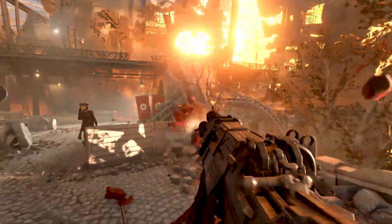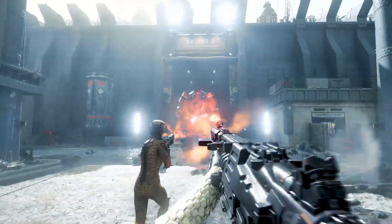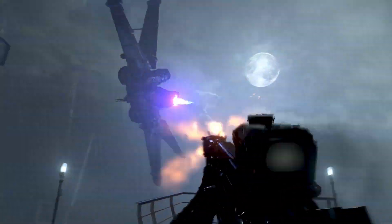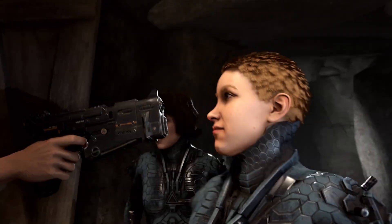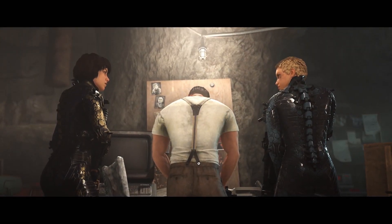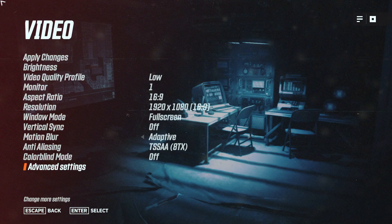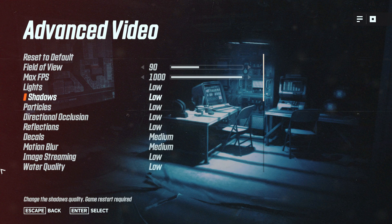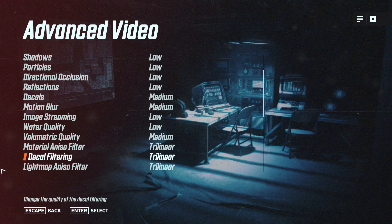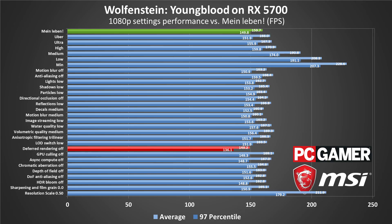Hitting 60fps or more at 1440p and 4K at MEINLEBEN quality is also possible, with an RX 580 8GB or GTX 1070 and above at 1440p, and an RX 5700 or RTX 2060 and above at 4K. In terms of game settings, Wolfenstein Youngblood is another game that apparently believes more is better — there are 27 advanced settings to tweak, plus things like resolution, aspect ratio, vsync, and field of view.